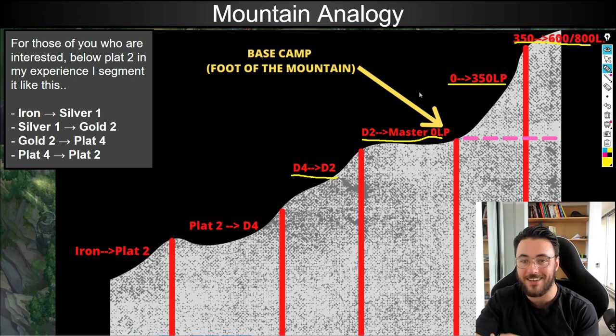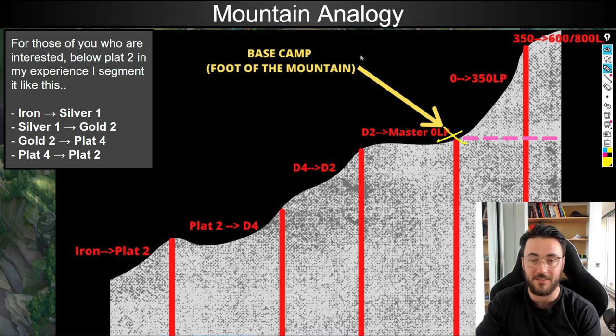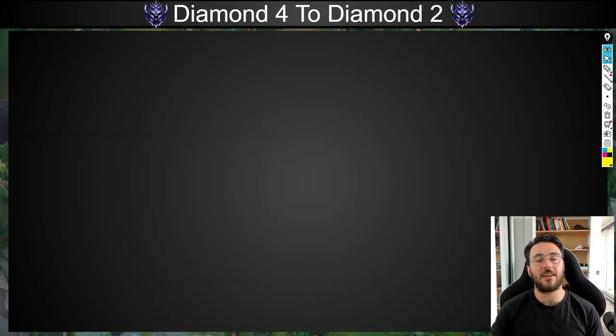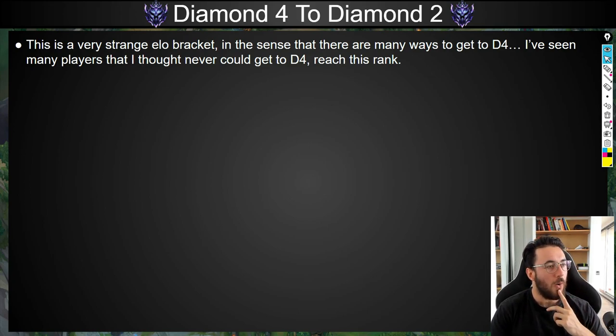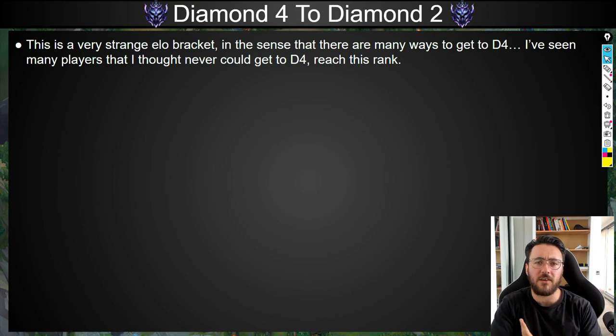You'll notice I've got a big yellow arrow pointing to the bottom of Master Tier Zero LP, which I call Base Camp and the Foot of the Mountain. That will all make sense when we get to the Master Tier section. So let's kick it off with Diamond 4 to Diamond 2. I find Diamond 4 to be a very strange elo — I'll look at a player and think, I never would have thought you're Diamond 4 given the way you're playing.